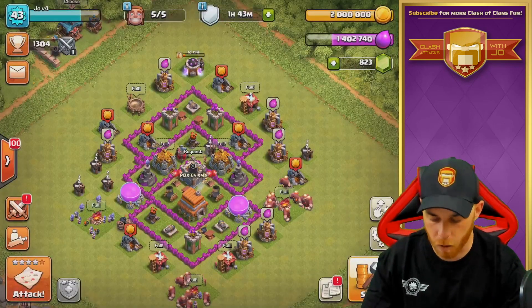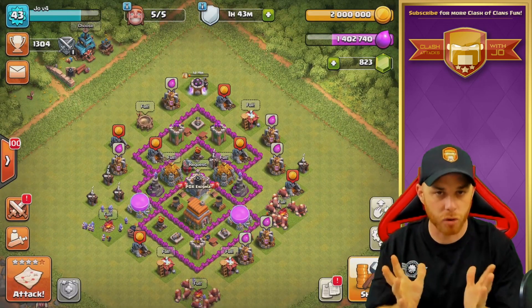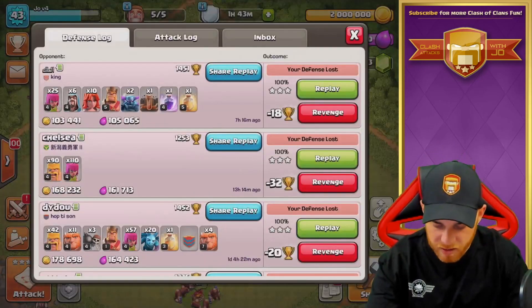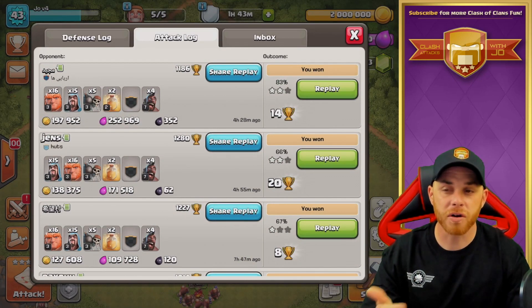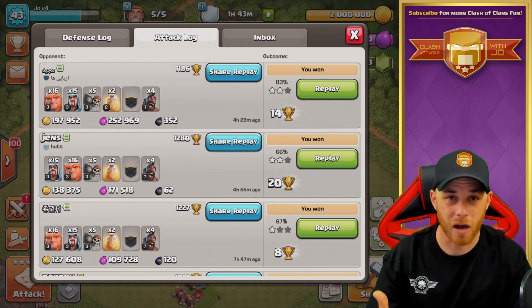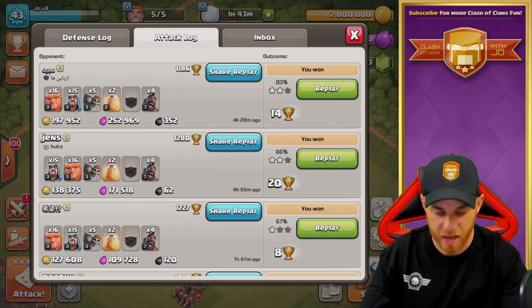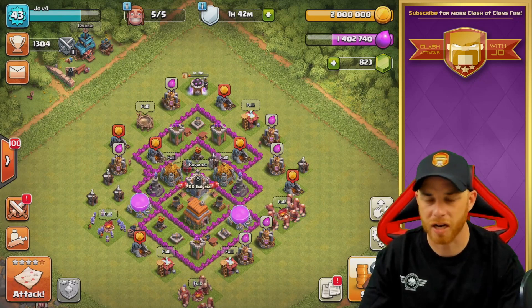So we are finished on our upgrade order. The army that we've been using was Giants, Wizards, Wall Breakers, and Two Heal Spells, with Clan Castle Troops Hogs. We'll talk about that army in the next video and show off a few examples. We've been facing off against a lot of Town Hall 7s, so it gets a little bit more challenging as you move up in trophies. It looks like we are in the 1,300 trophy range — not bad for a Town Hall 6.